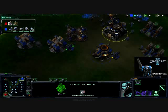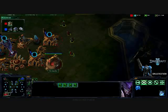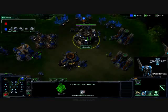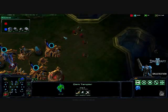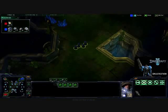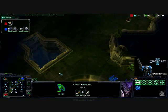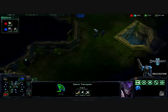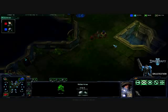He does have four Dark Templar out on the field — that is well enough to take out my base right now because I simply have nothing to counter that. I don't have any missile turrets, so I can't see them. I do have enough energy for one scan on my Orbital Command, but even if I use that scan, my four marines probably won't have a chance against five Dark Templar. And there goes my scan — wasted on his expansion. I only saw two red dots, so I assumed it was just a couple of zealots on a scouting mission. But they are Dark Templar, so I have no chance here.